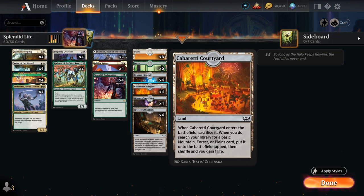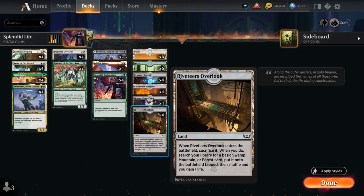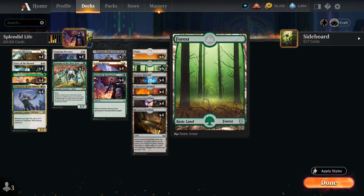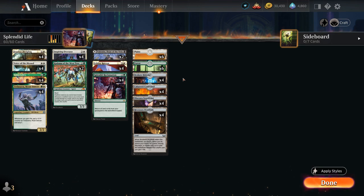The reason is that we're playing all 16 of the new fetchlands from Streets of New Cappenna, which not only search up a basic land but also gain one life when we sacrifice them. So they can enable landfall synergies twice and enable our life gain synergies as well. We of course need some basic lands to search up, so there's no room for any other lands in the deck.